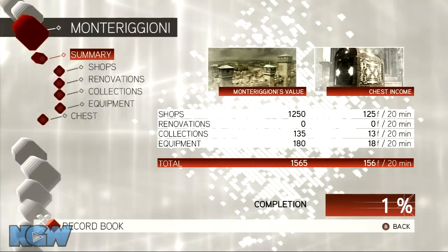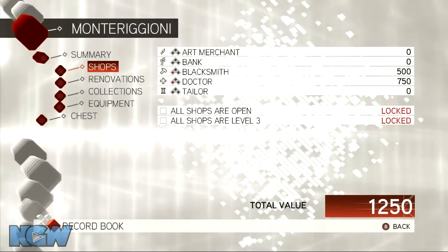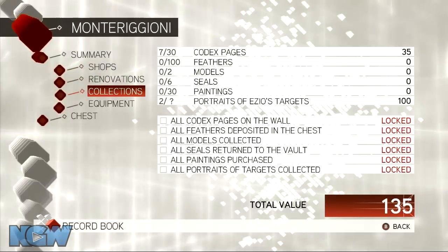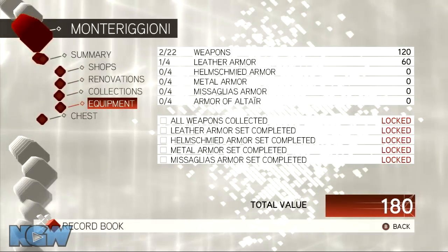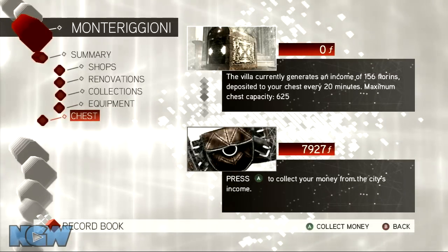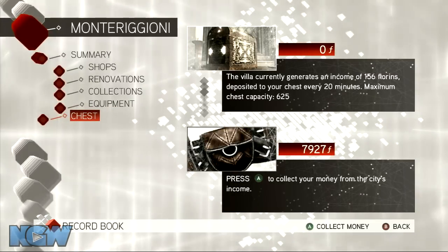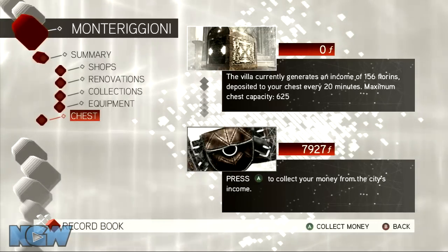Just a quick introduction to your chest — this is where all of your collections, all the equipment you have, all the renovations you've done to your city, everything like that, all the money you've acquired is recorded. This is where you come to take money out of your chest. Money fills up your chest like every 20 minutes.